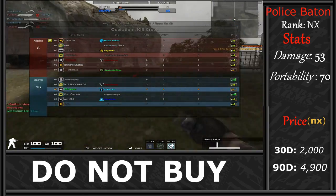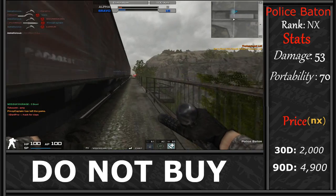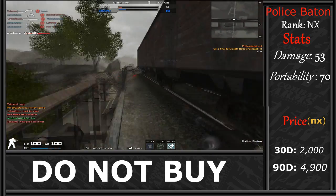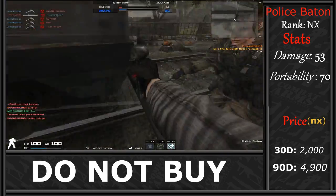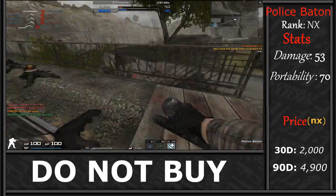It has 70 portability, which you'd want for a nightstick — you don't want a melee weapon with very low portability. It wouldn't be useful if you could only walk because it's too heavy to run with. Now when you first pull out the nightstick, you get this extremely fast twirling motion which gets you to the ready position.